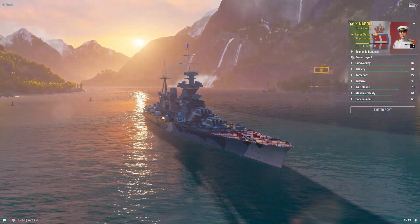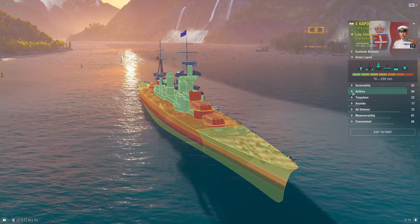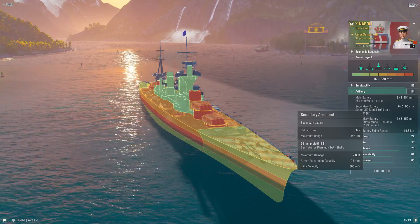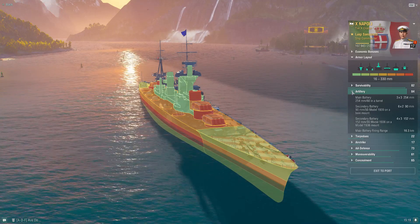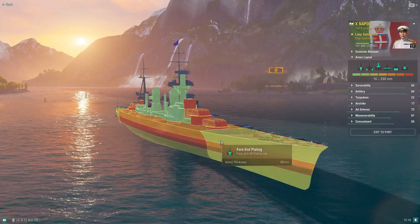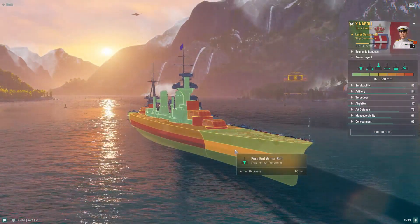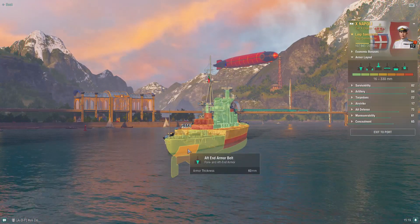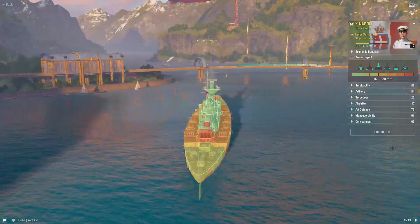She's quite a tanky cruiser overall. I'd say you should play Napoli within secondary range, only brawling when possible — pick those engagements wisely. Otherwise, you're playing that 10 to 15 kilometer window with her 254 millimeter guns. In terms of the armor scheme, the bow and stern is 25 millimeter, with a 60 millimeter icebreaker on the bow. On the rear, there's a little 60 millimeter patch. So she's more tanky pushing in rather than the other way around.